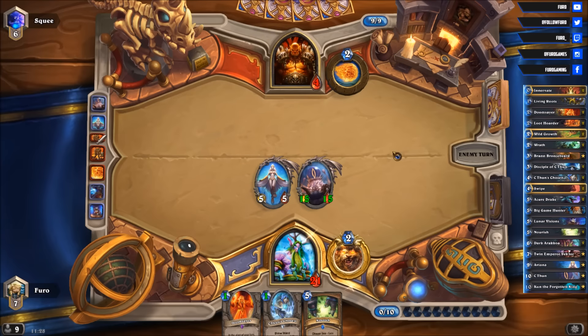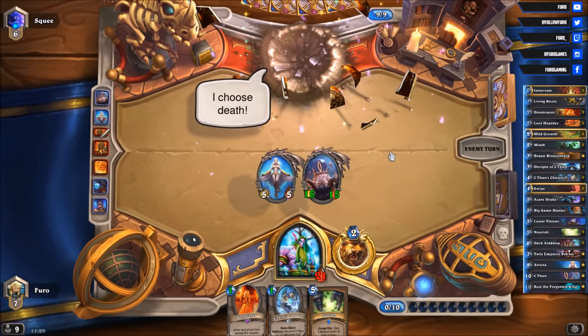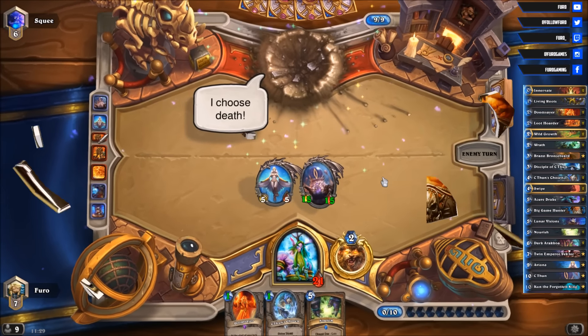He's at 4 life. We are still at 21. He can't kill us and we just hit him next turn with either Aviana or C'Thun and easily win the game. He concedes. Bye bye Mr. Pirate.